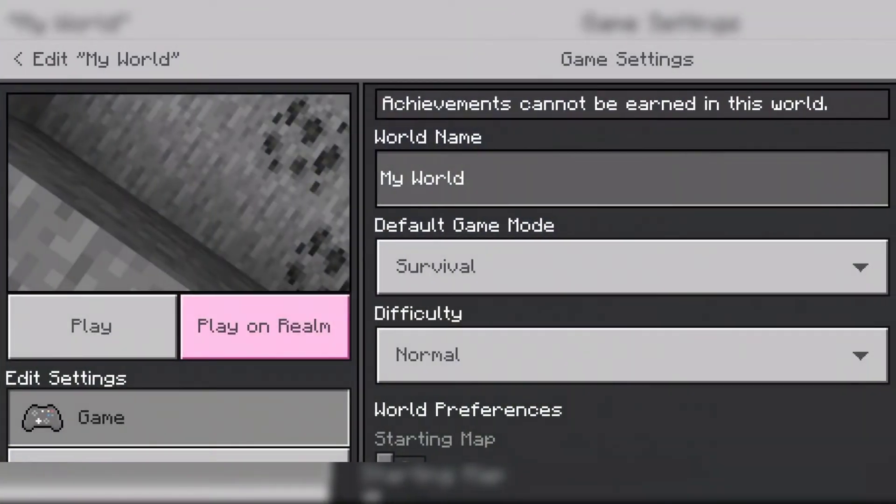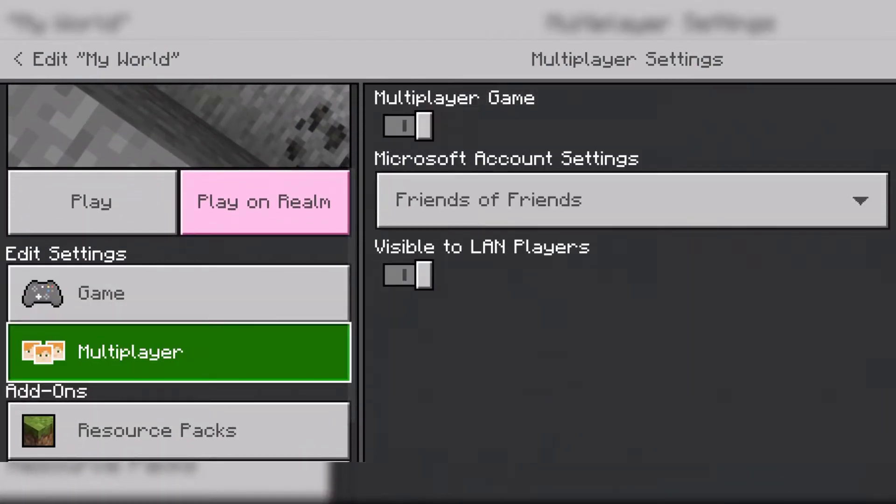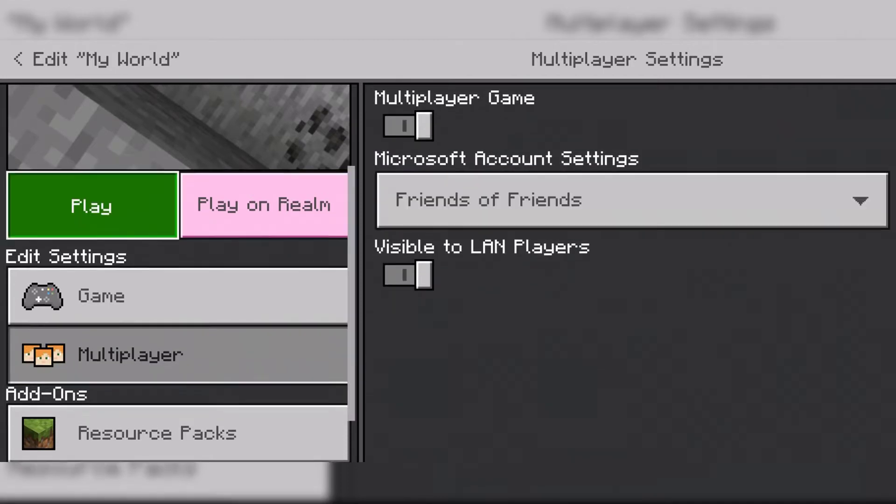To check that, you have to click the edit button and click the multiplayer tab, and you can find the multiplayer option. If it's enabled, you can just click the play button. If it's not enabled, you have to enable that.